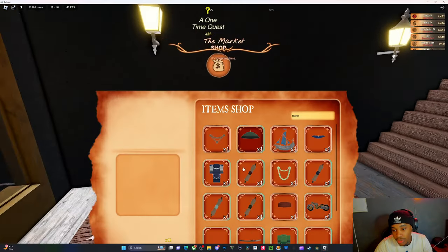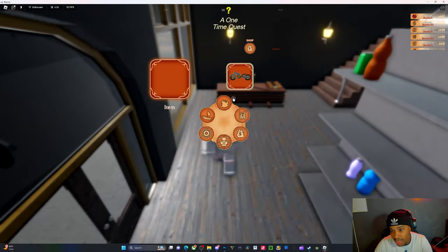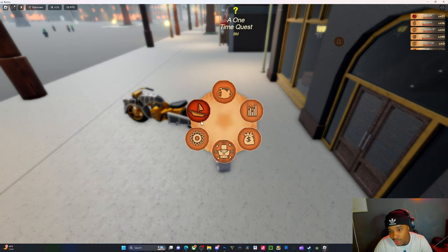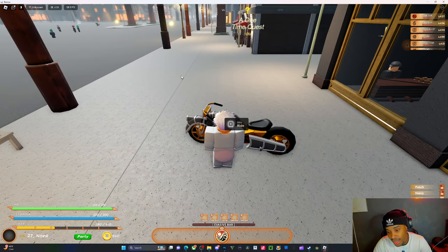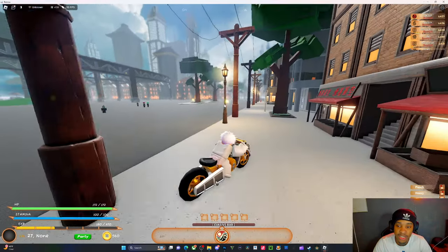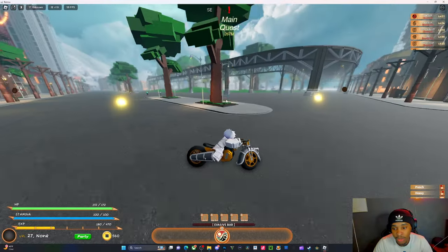The only problem is when you do buy the bike — which is right here for 100k — once you buy it, you go over here, you equip it, and then you have to use 'spawn boat' to spawn your bike. It doesn't have an icon yet, so until they add the icon, you can't change it. But that's it right there.